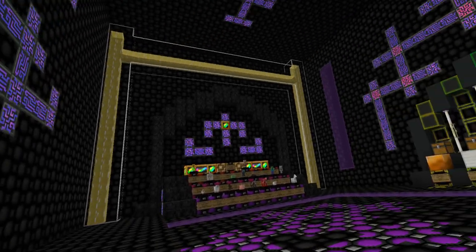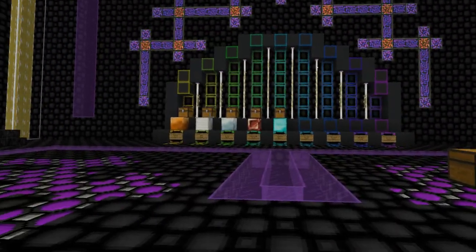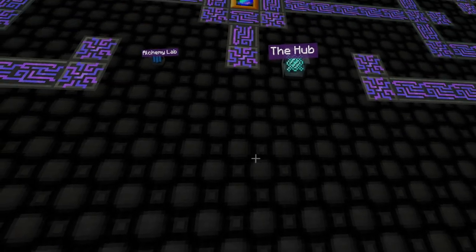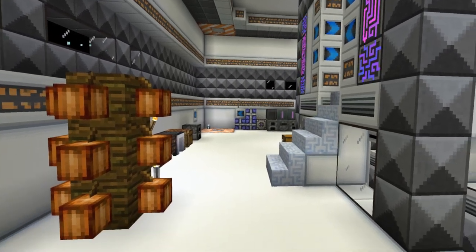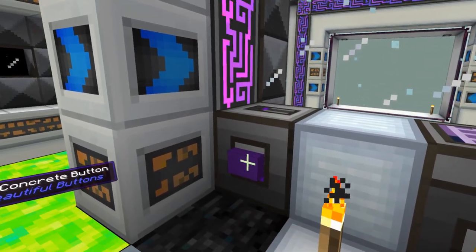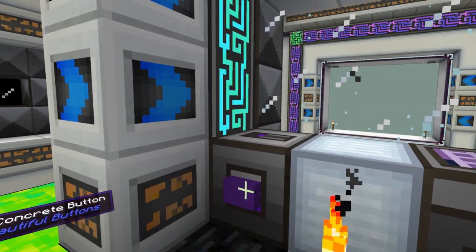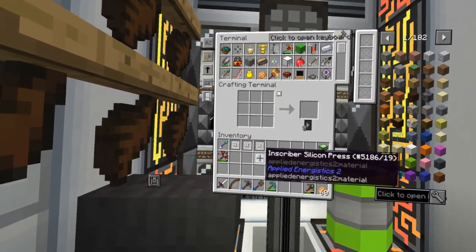I spent like 10 minutes going through what happened last episode, so we'll go ahead and get back up. Go to the observatory. This episode, let's see - make smart cables first, quartz wrench, and open a couple of these things. Things I need - let that unload, load the new place, Mount Parish.